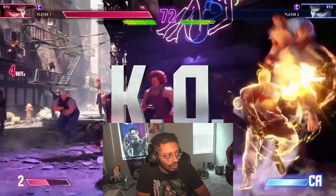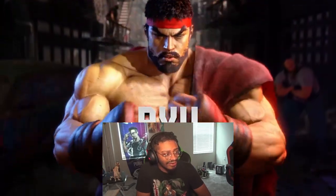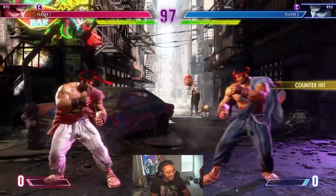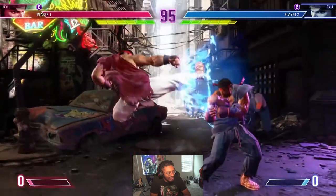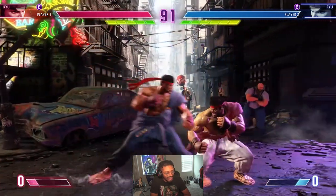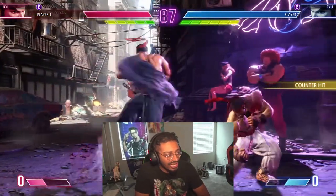Wow, that was like a juggle with solar plexus off of the wall crush thing. Is that drive rush or drive impact? You can do that and close out matches, but they said before that you can parry those and do it back — that's the counter play for it. So there's definitely counter play for that so you don't just get bullied in the corner.